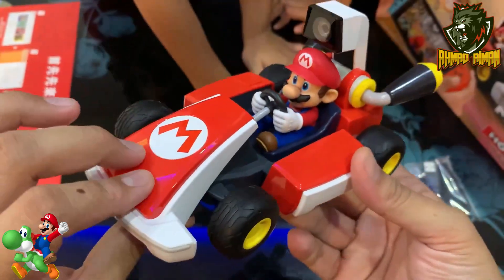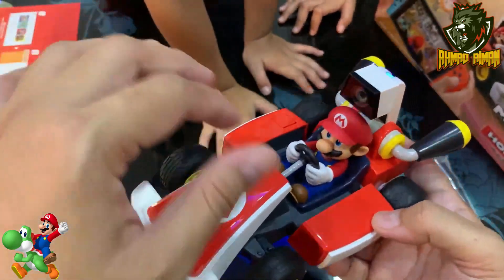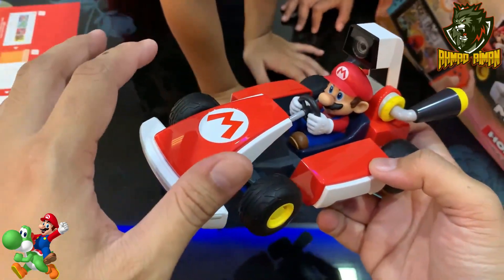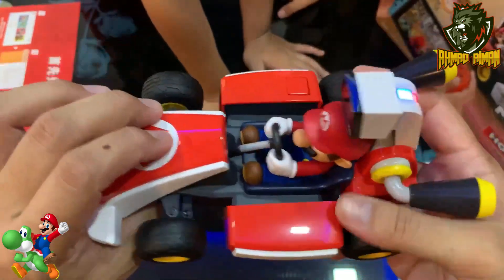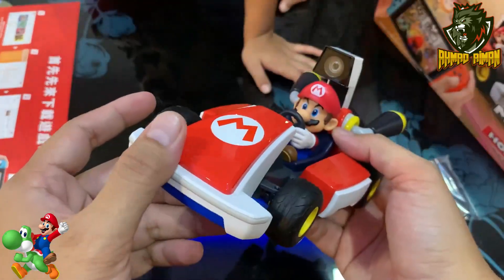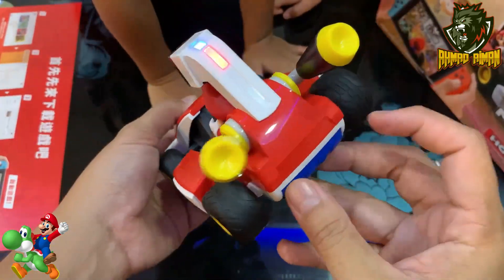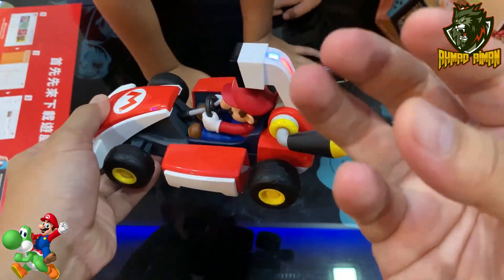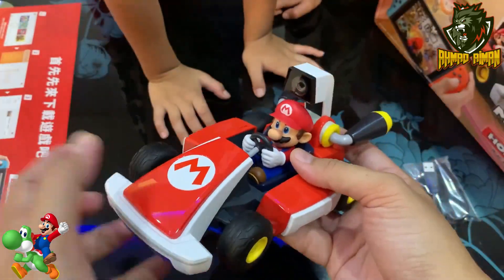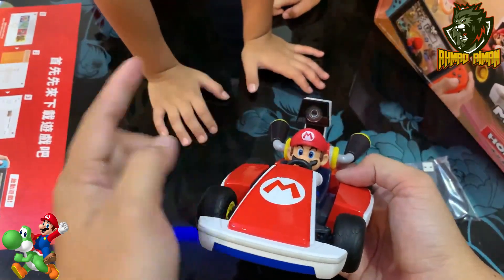So kau buat seket di rumah guna benda ni, kawal dalam Nintendo Switch, seperti kita kawal dia — macam kita jadi Mario sendiri. Dia ada banyak lagi — kalau kita main dia sebagai Mario, kita akan melawan dengan 2-3 orang di dalam Nintendo Switch. Tapi pada yang sama kita mengawal dia mengikut seket dalam rumah kita sendiri. Kalau kita letak dinosaur, kalau kita letak barang-barang lain pun sama je — akan berada di dalam. Apa yang nampak di kamera ni akan berada di dalam Nintendo Switch.